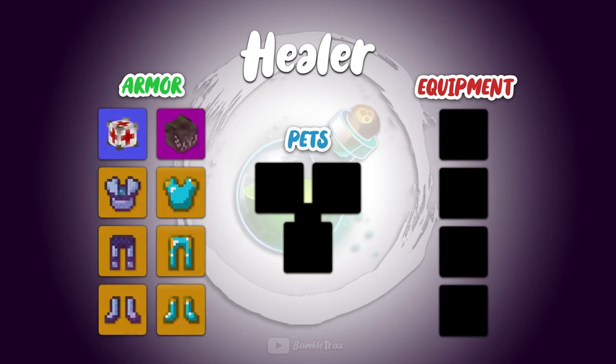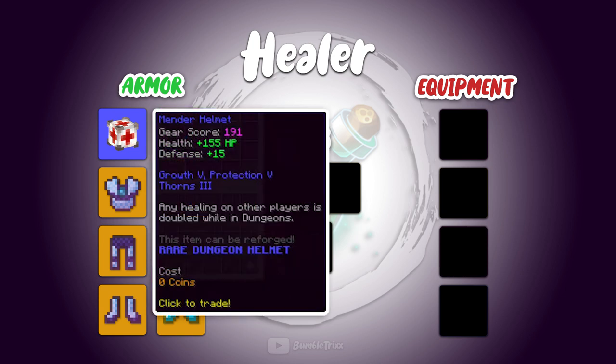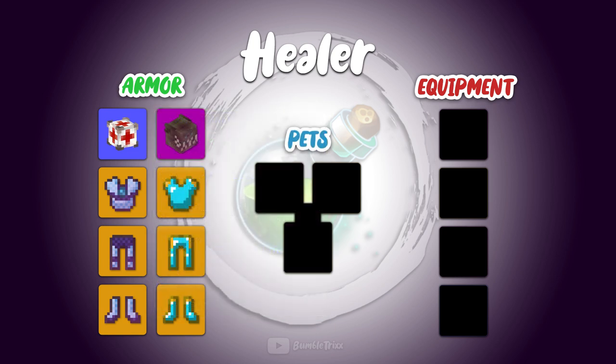The two armor sets I chose are the Very Wise set topped with the Mender Helmet, and the Perfect tier 12 armor topped with the Reaper Mask. I know a lot of you are probably wondering — maybe you don't even know about the Mender Helmet in the first place, and for those who do know that it's a dungeon item, why am I including it in a preparation guide for dungeons? The Mender Helmet, and here are the stats, is probably one of the most important parts of a healer's dungeon kit, since there isn't really any other equivalent for it. It's only a rare item, which is why I made it an exception — you'd prepare for everything except the helmet, but since it's a rare item, I was hoping for it to be easily obtainable.